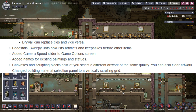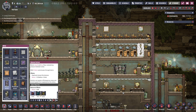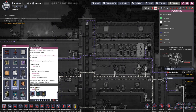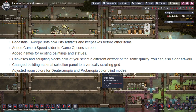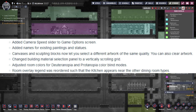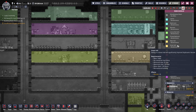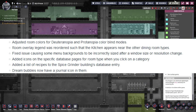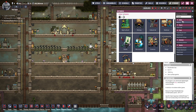They also changed the building material selection UI to be a vertical scroll instead of a horizontal one, which should be nicer. They've adjusted the room colors for the various colorblind modes. In the room overlay, the Kitchen has been moved to be close to the two other rooms related to eating, which makes sense. Some improvements have also been made to the database, including adding icons into the rooms section.